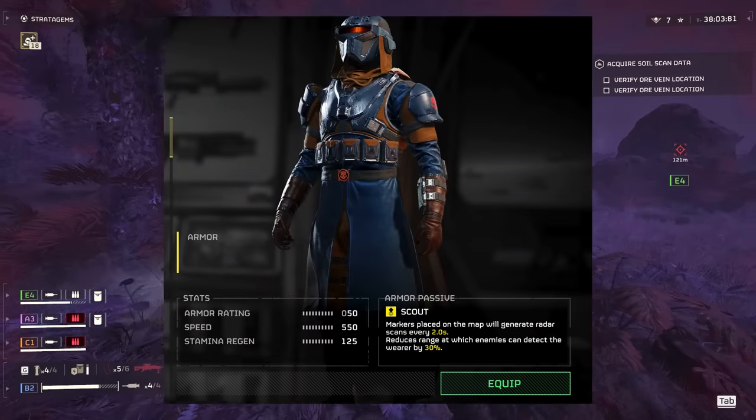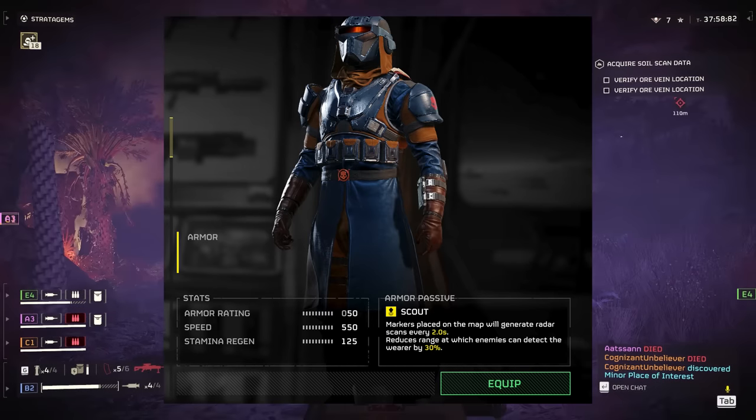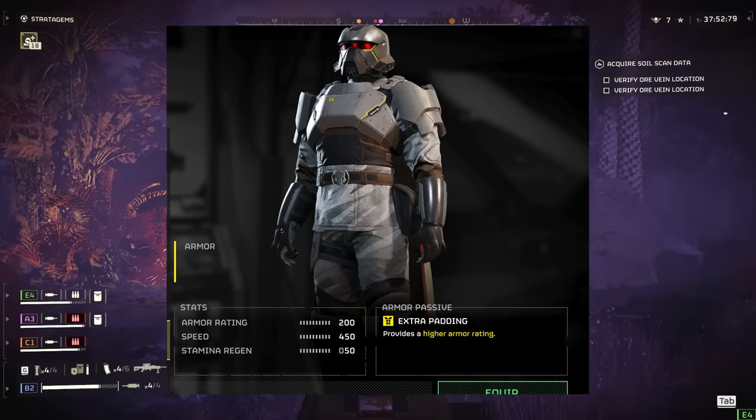Then, keeping up with the Star Wars ripoff theme, we got this droid looking scout armor. I'm loving the helmet and that belt buckle. Next, we have this really big boy set. Heavy set, big boned and extra padding so you know why you're sacrificing your speed.